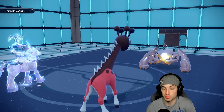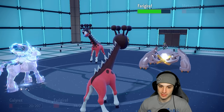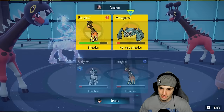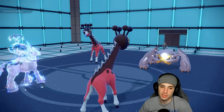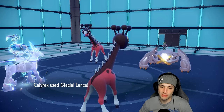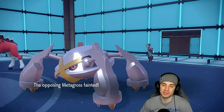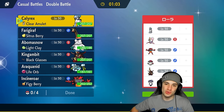One turn left in Trick Room. They send out Farigiraf. I go for Glacial Lance and Stomping Tantrum — Helping Hand is safe since Farigiraf is slower than everybody here and can't Bullet Punch. Calyrex at plus one with Helping Hand boosted Glacial Lance should deal massive damage — probably a double KO for the win. Huge matchup against the Terapagos team — popping Trick Room and going after it with Ice Rider Calyrex. Match number two goes to us — we're sitting at 2-0.